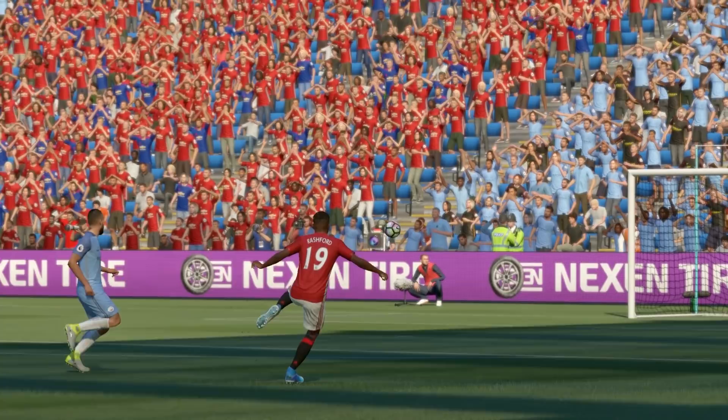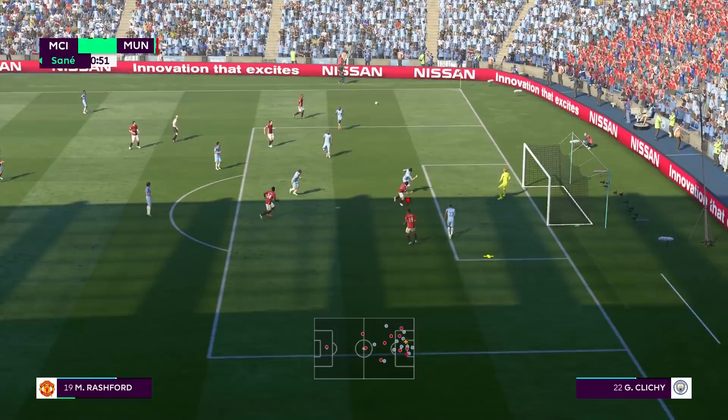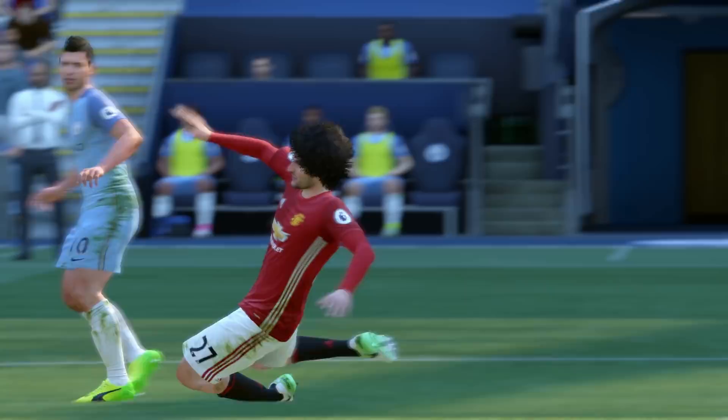It was a fantastic strike and even a decent keeper might not have stopped that one - but because we've got a one-rated keeper in the net, it makes me question every single goal we score. Is it a good goal or is it just that the keeper is that bad that he makes everything look good? D'Amian plays that down the line to Martial, who turns inside, completely does his man, crosses it over - it drops for Fellaini. But Fellaini has been searching out Sergio Aguero all game, and it's finally happened. After about five dodgy challenges, Fellaini has been shown a red card.